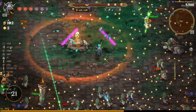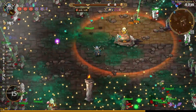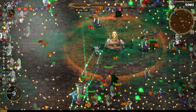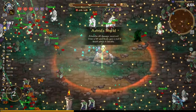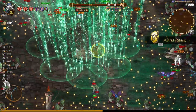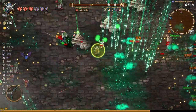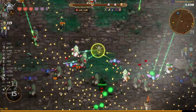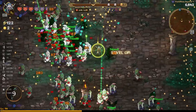Just grab that XP quickly and make sure we are killing everything around us to survive. There's a lot of XP sitting around since we don't have an attractor yet. We can spam the ultimate to give us a nice path to walk through without worrying about enemies, helping us collect more XP. Grabbing as much XP as possible, we can go check out the other shrines.